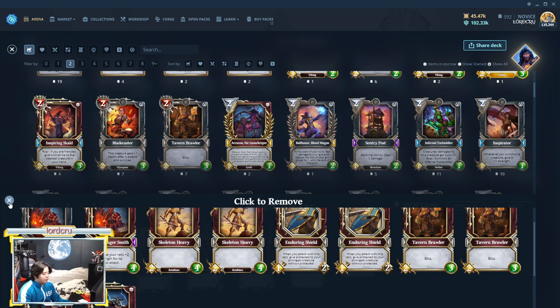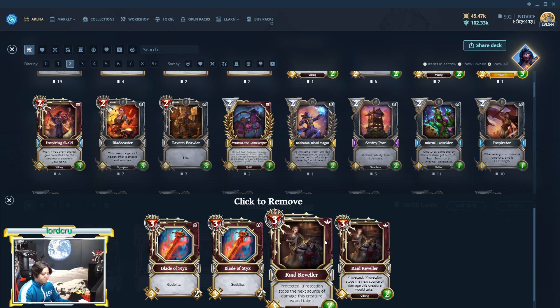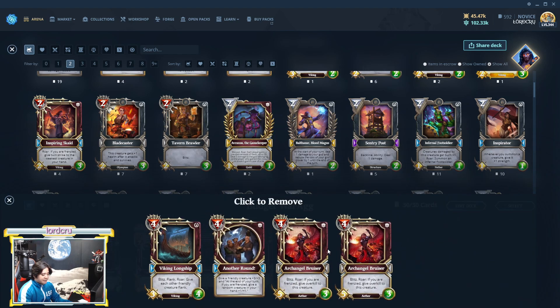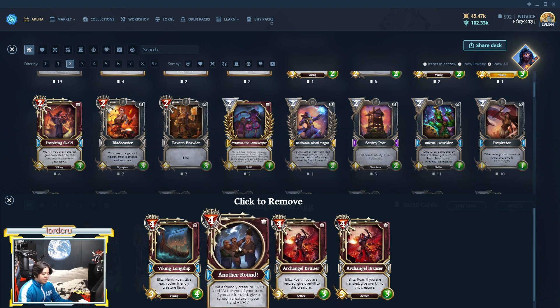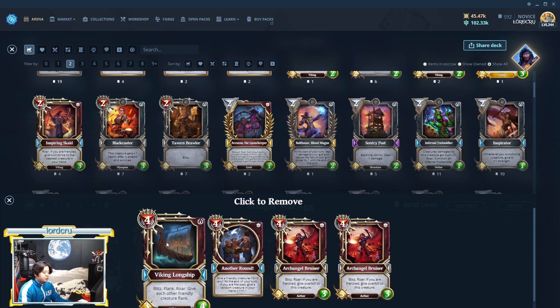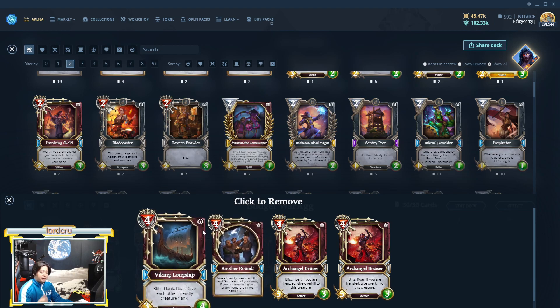This will be my Raid Revealer and Bait Stick, and you can add OD here guys. I have another round Archangel Bruiser — I highly recommend Archangel Bruiser because you're using a Slayer, it can literally do overkill. And if you're lucky, you can get another round and pump the Archangel Bruiser. Viking Longship is optional guys — if you want two Viking Longships, that will be great for more board control.